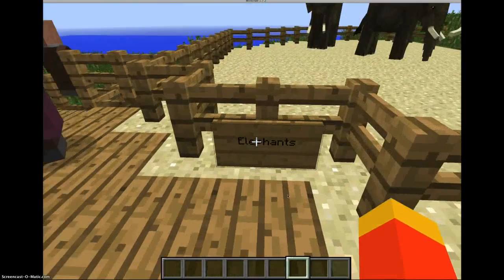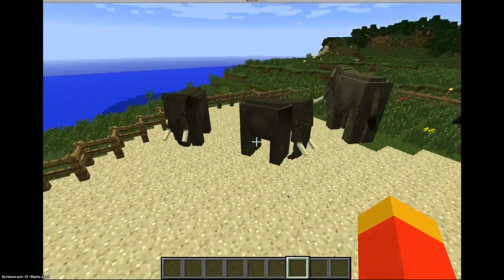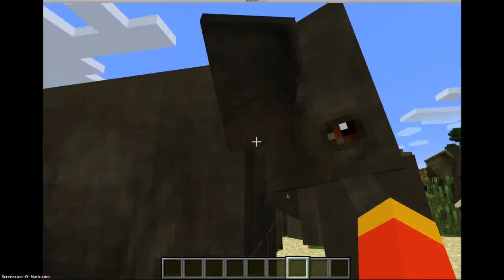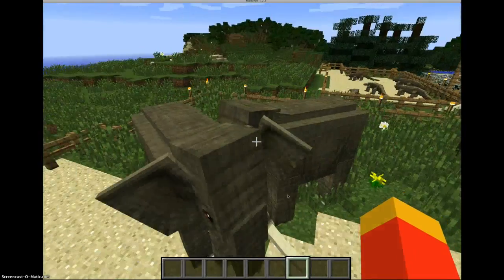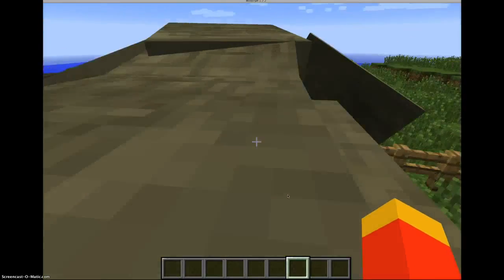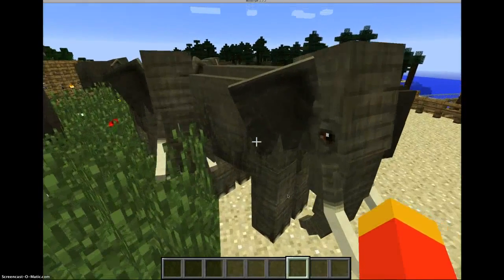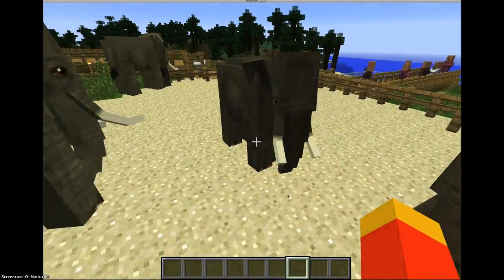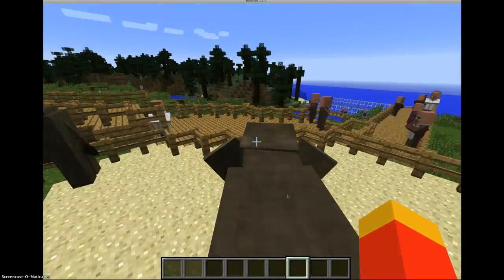Over here I have my elephants. Here's a baby elephant — really cute, I really like them. And then here are the adult elephants. You can tame them and ride them in thrones and such, but I haven't been able to so far.